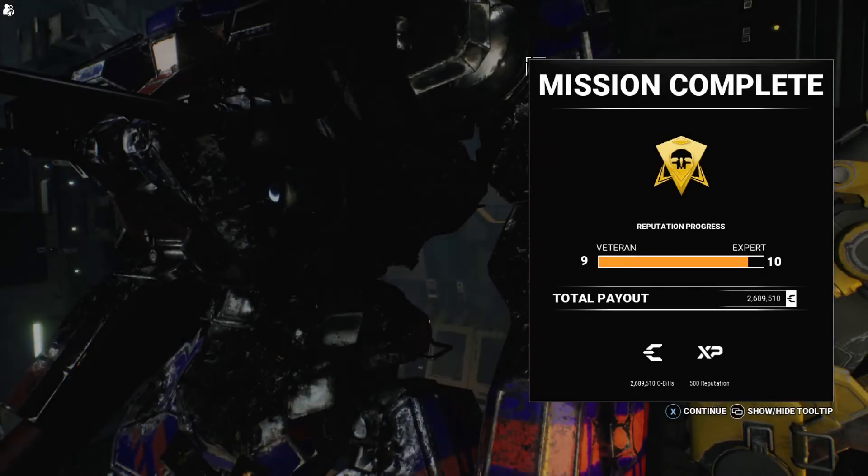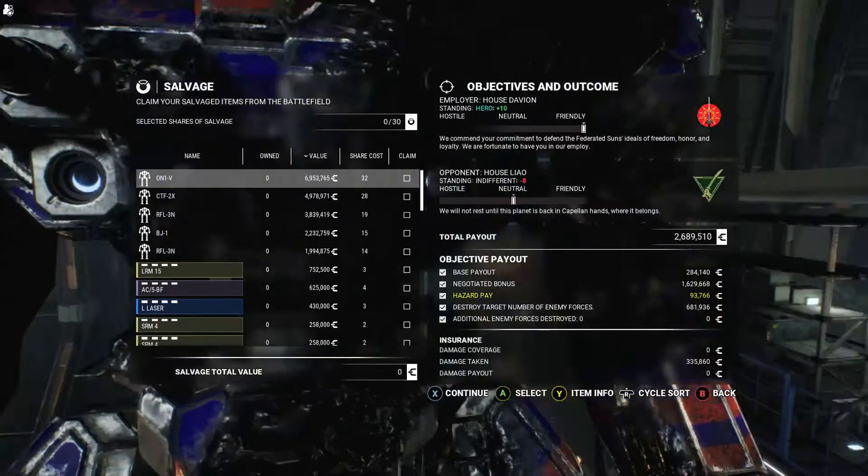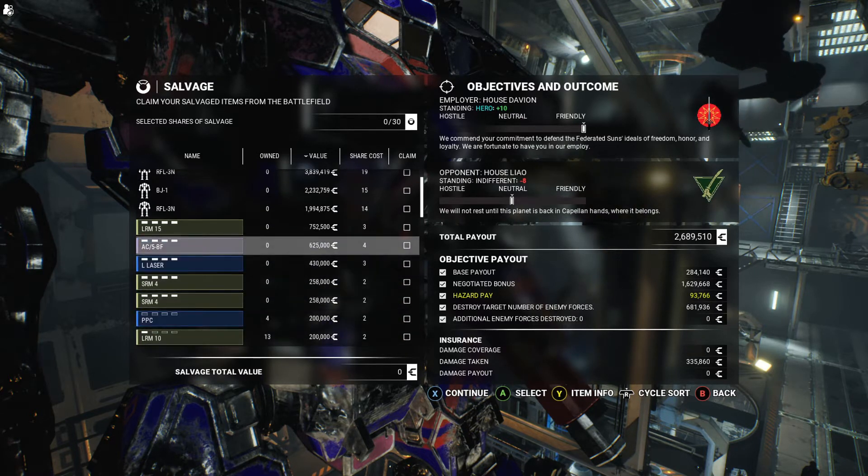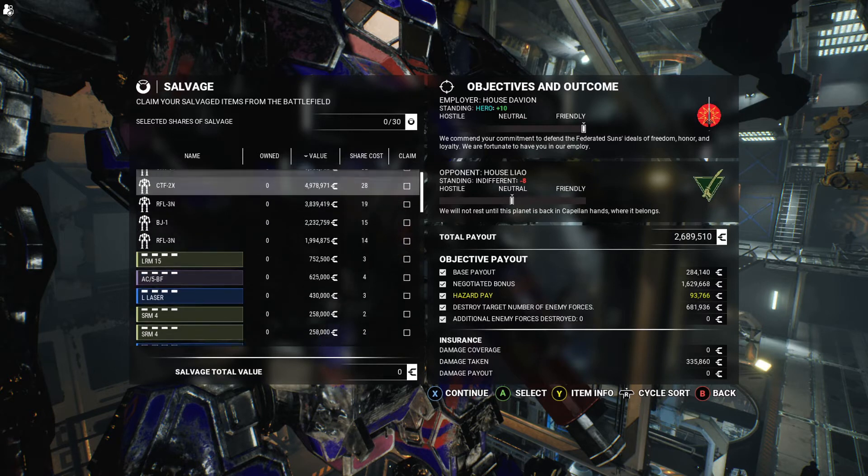I'm actually thinking of changing up the loadout for the Stalker. Right now we have a missile boat with a couple of small lasers for close quarters. I might downgrade the LRM 20s and 15s to LRM 10s and add some medium lasers - just give it a little bit of extra punch up close. We're firing around 70 missiles at the moment. We got LRM 15 Tier 4, 85 burst fire - that's not bad actually.